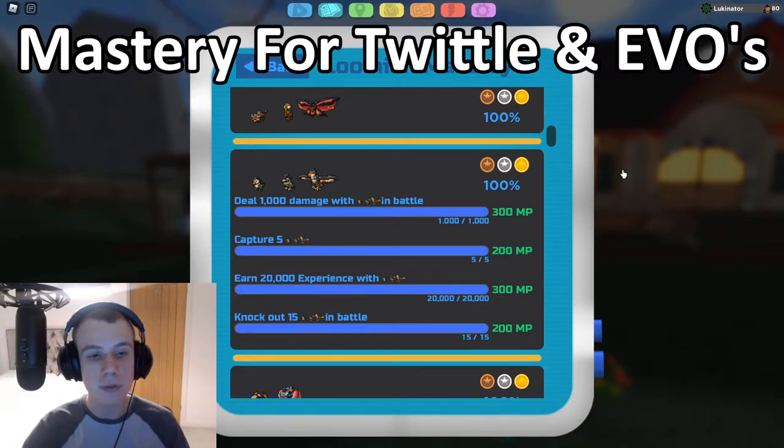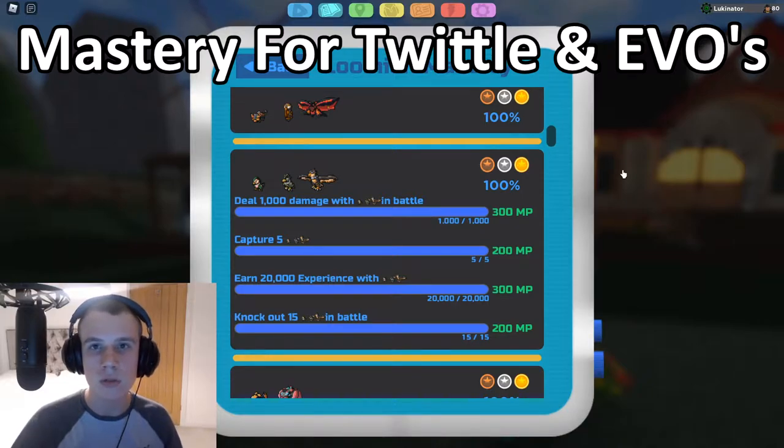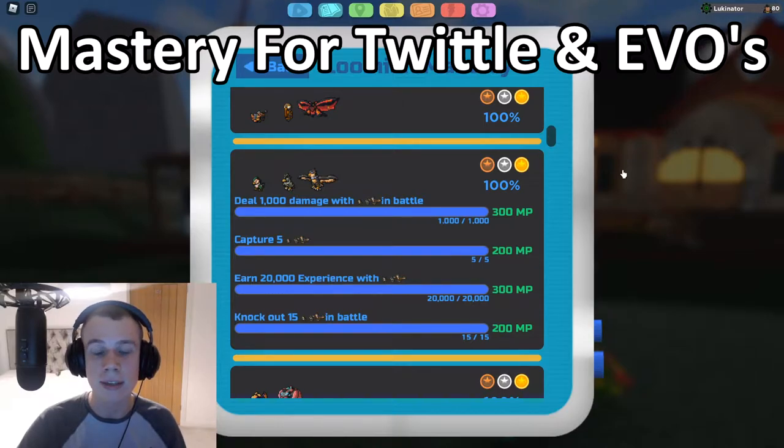When it comes to capturing five for the Avatross mastery, you can't find Paratweets or Avatrosses in the wild, so you need to find Twittles. I recommend going to Route 1, but you can also find them in Gale Forest, Route 3, and Route 5. Route 1 is best because they're much lower level, not as hard to catch, and you can throw a Hyper Disc at full HP with a greater chance of capturing compared to the higher-level routes.